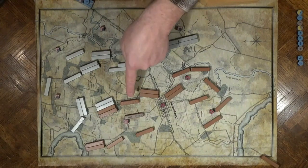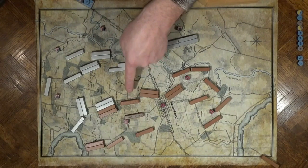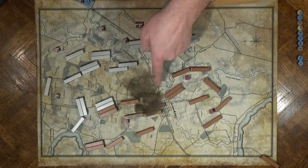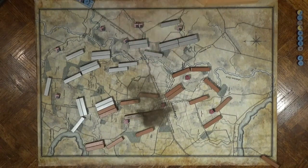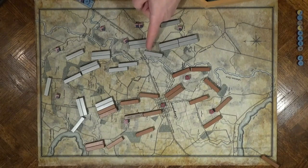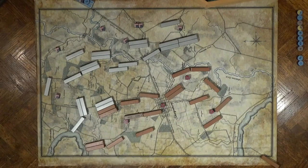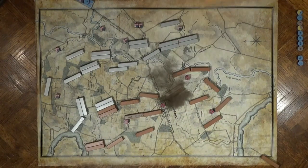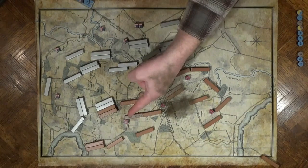The other Union artillery can't see this block — it's behind the crest. So they fire at these troops, driving off the light troops and skirmishers that were out in front. And finally, the Union artillery below the middle bridge pivots and returns greetings to Longstreet's artillery, causing some disruption.